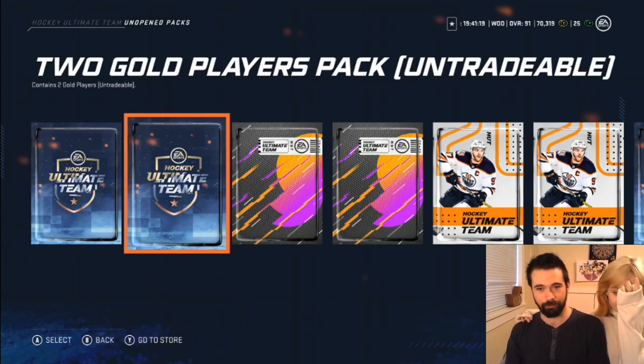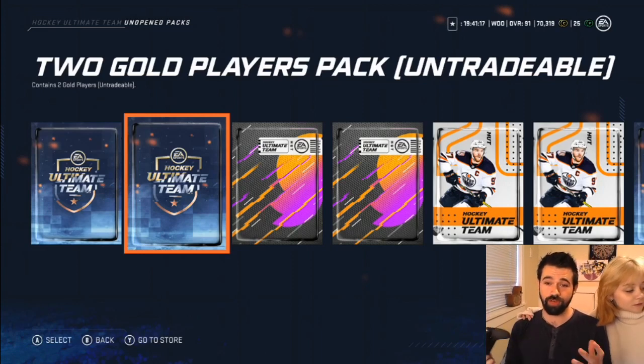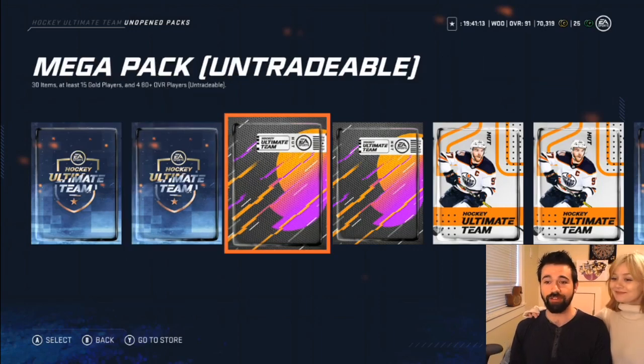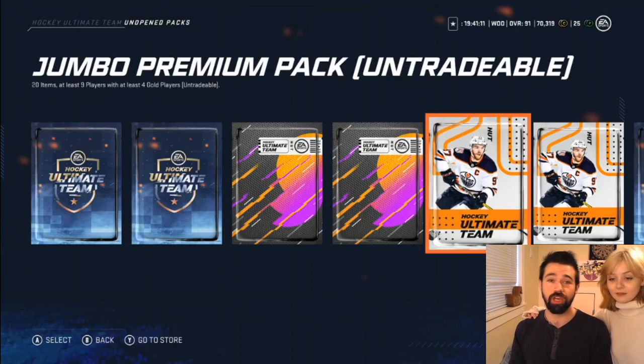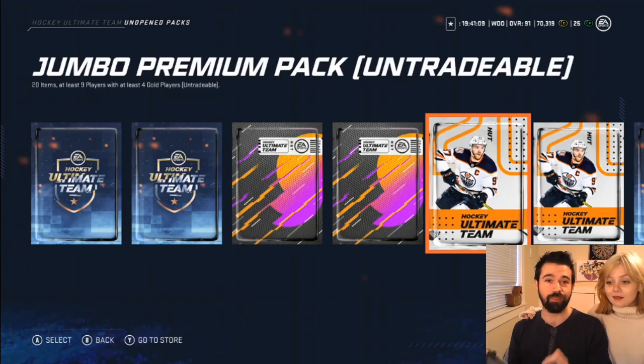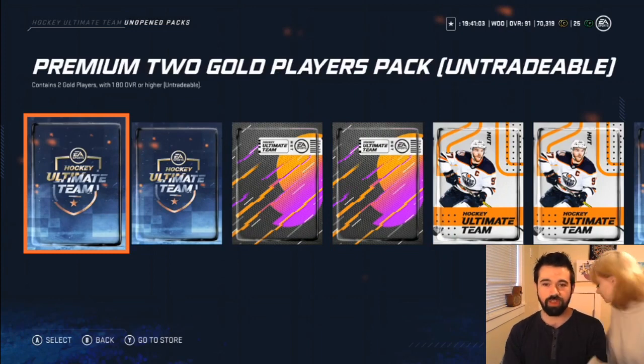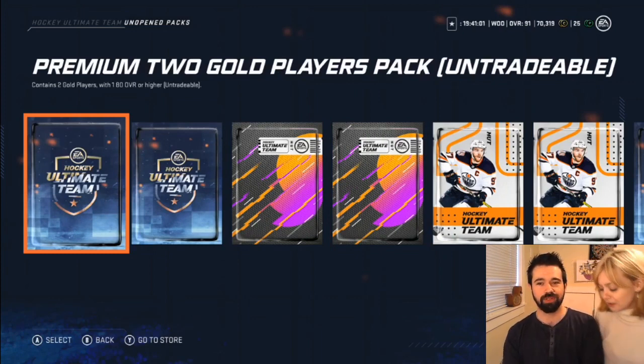But today we're doing a bit of a competition. We've got two gold player packs for both of us. We each have a mega pack, we each have a jumbo premium pack. Whoever pulls the best heat from that gets to go to the store and open up some packs. To start though, let's do rock-paper-scissors to see who opens the premium two-gold player pack.